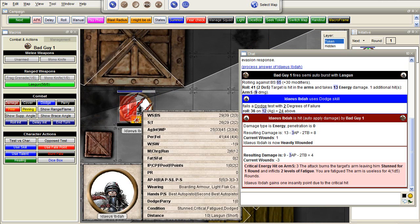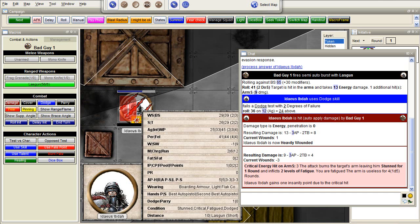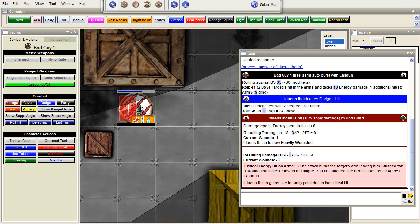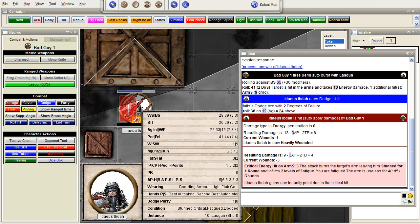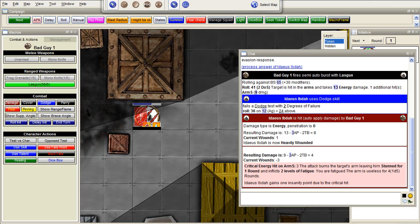He takes quite a bit of damage. The first hit makes him heavily wounded. The second: he's at minus 3, critical energy hit on arm. 1 slash means wounded, 2 slashes means heavily wounded, 3 slashes means critically wounded. You can also see it at the bottom — the condition: he's stunned, critically wounded, fatigued because he took a level of fatigue, and he already dodged, which means he cannot dodge again unless he has the skills or talents to do so. He's stunned for one round, which means the next round he can't do anything. This is all done automatically.